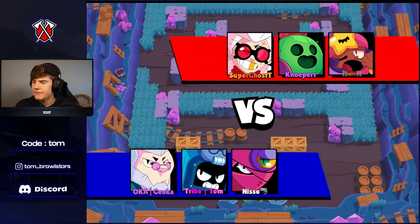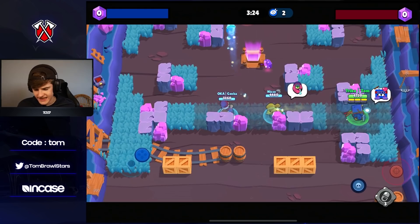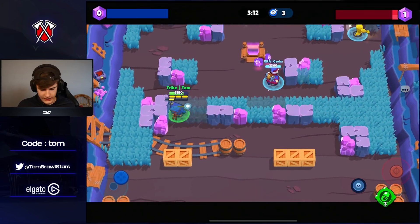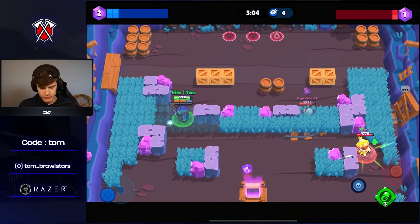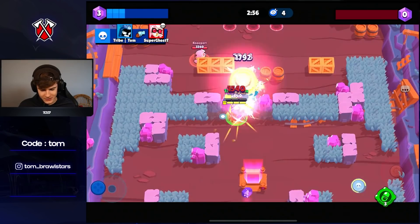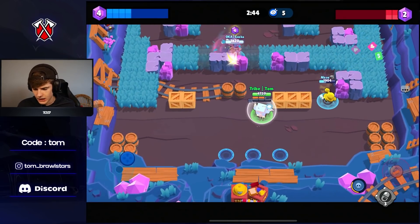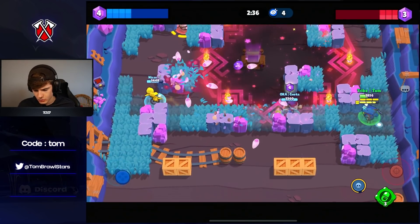Spike is definitely a really good counter. We're good against Sandy though — then they go and swap to Sandy, which is confusing because they had the right matchups. I don't know what they're doing. Sandy is kind of a hard counter for Nisso. We stay in position and wait. Looks like Sandy's super is coming — we have pretty good rage right now so we can deal decent damage.